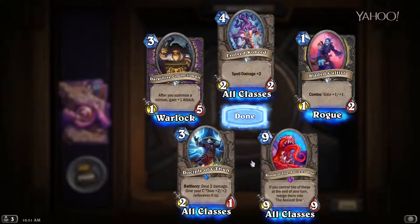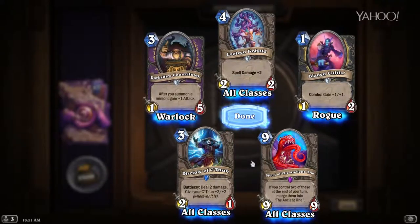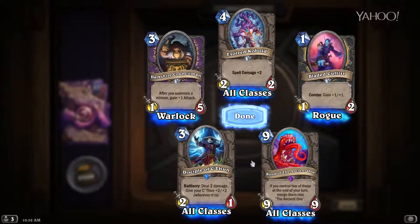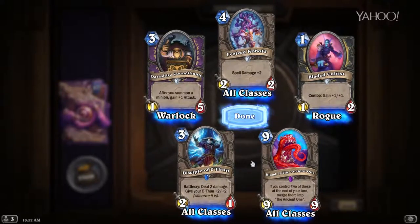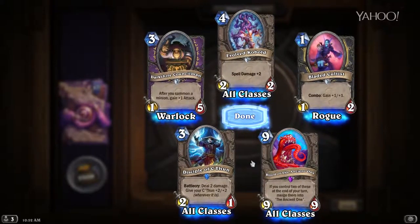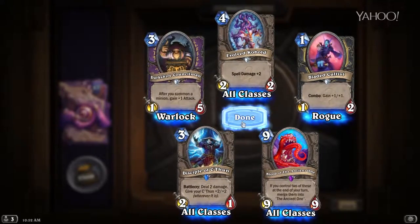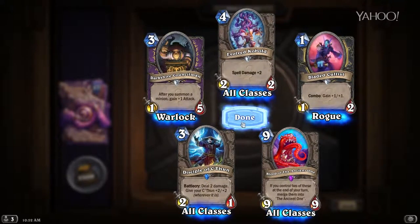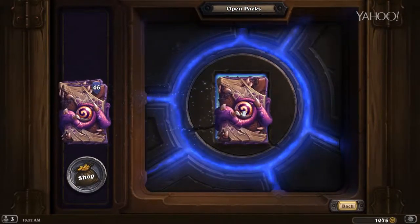Our epic is Blood of the Ancient One. I despise this card — I think it's absolutely terrible. You will never have two of these in play. If you can get two 9/9s for nine mana into play at the same time, you get a 30/30 and basically win the game. But he's nine mana, so you're not even going to be able to Faceless Manipulator him on the same turn. This guy basically has a target on his back, and that's assuming you draw both of them at some point during the game. I hate that card.